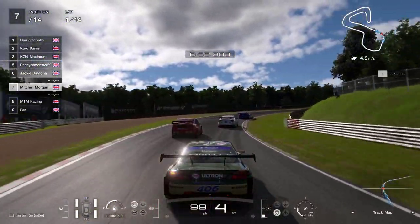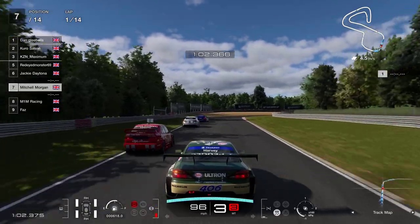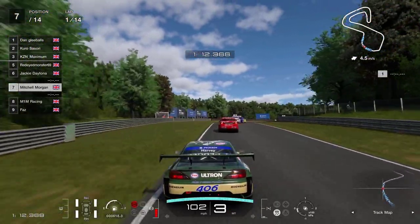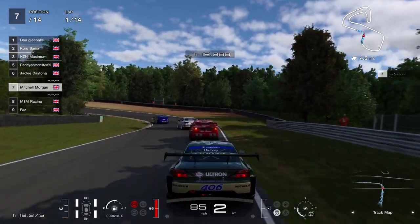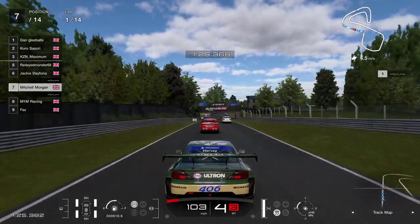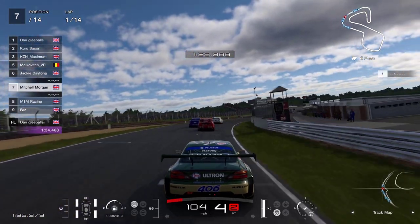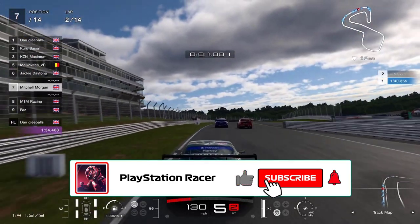At this precise moment I'm chasing down Jackie Daytona, Red-Eyed Monster, and I think it's M1 Racing in front in the Genesis. You'll notice the liveries — these are British touring car liveries from the 80s and 90s. I'm in the Team Harvey Peugeot 406 Ultron livery, and Jackie in front is in Tarquini's Alfa Romeo livery. I didn't get to choose the car or the livery; it was a random draw on Playwright's channel. I was a little disappointed initially but ultimately really pleased with this one.